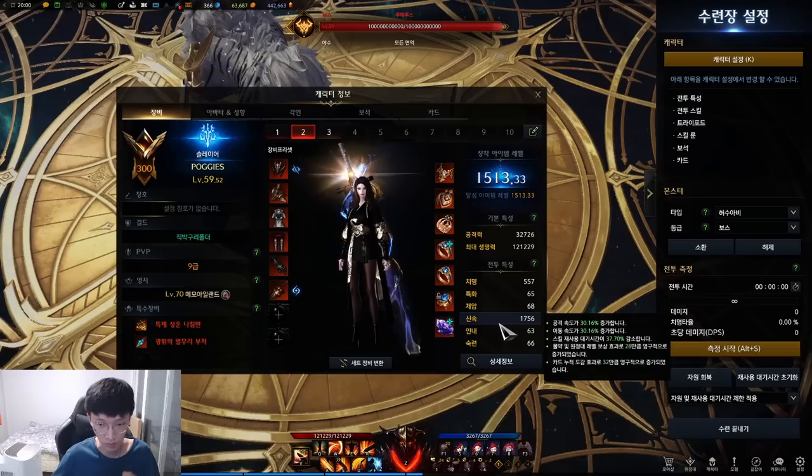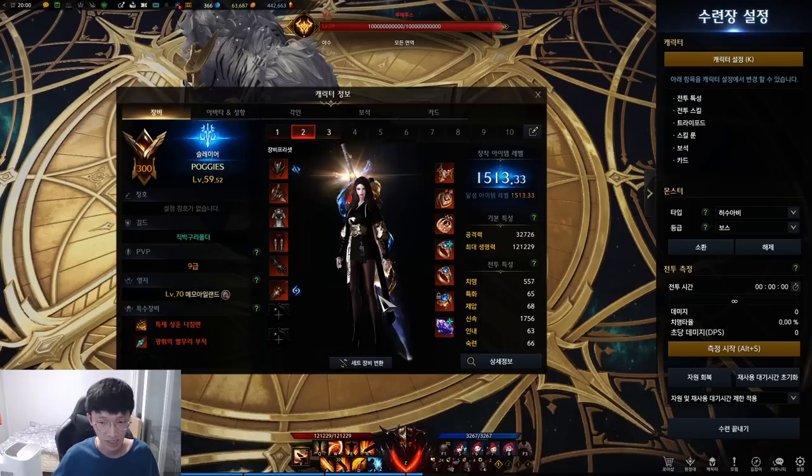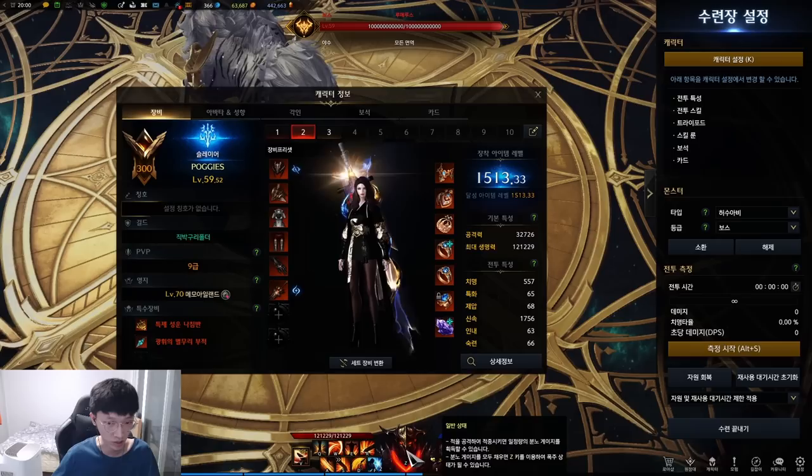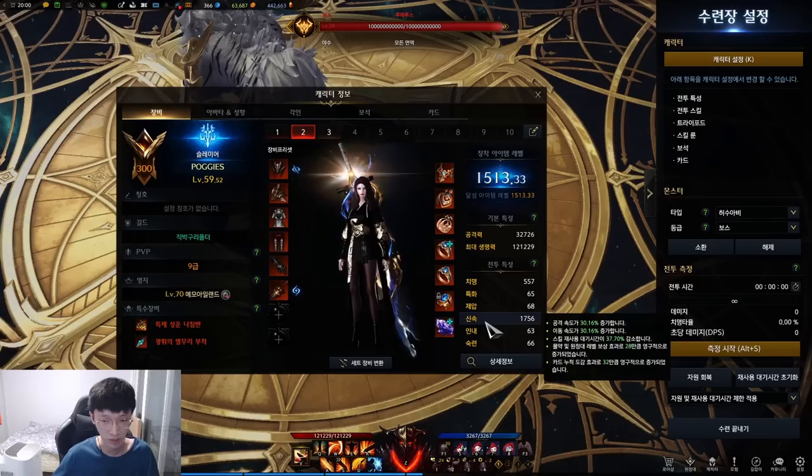Let's go over to the stats and gears. For the stats, you max Swiftness and sub Crit. For the gear, you go Entropy Set. Back attacking as a Predator Slayer is not hard because of high Swiftness. You will get 10% movement speed from the Swamp of Yearning and 20% from the Berserk mode — that's already 30. The reason you run high Swiftness is because of the cooldown reduction.